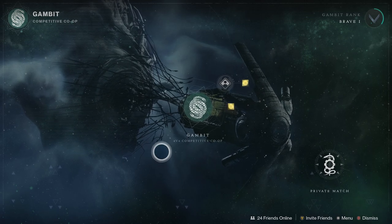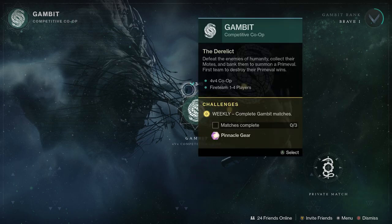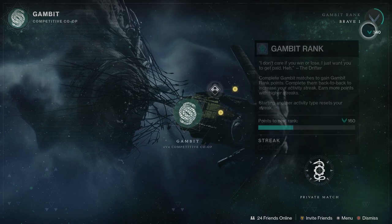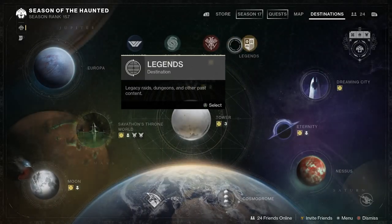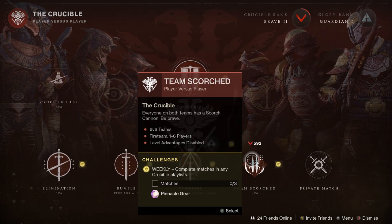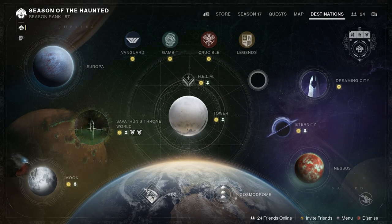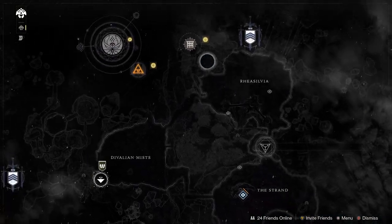Moving on to Gambit — you've got double infamy points all this week, so if you've been avoiding Gambit all season long, this is your week to jump in. It's your best time to get that reputation rank done. For the Crucible playlist, we've got Control, Team Scorched makes its return, Survival, Rumble, and Elimination — all with that double reputation boost.